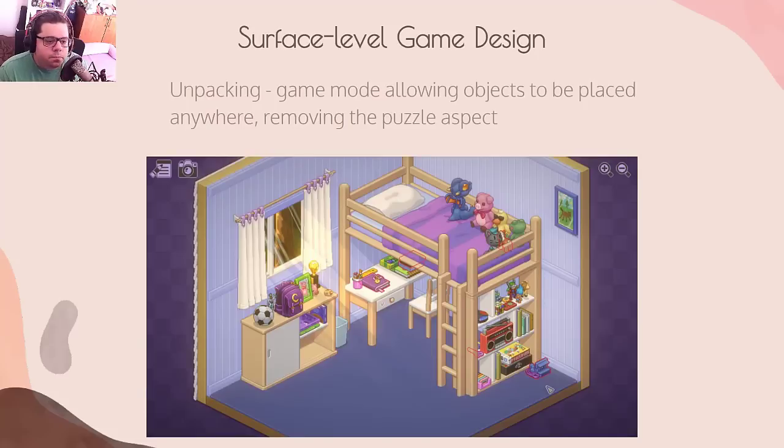Unpacking has a game mode where you don't have to figure out the exact right place to place every item. The game is literally about unpacking from a move, and it tells its story through that. It won Most Accessible Game at the Australian Game Dev Awards in 2021, and this game mode opens it up to a very wide breadth of possible players.